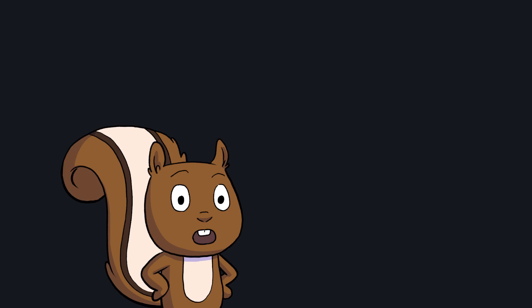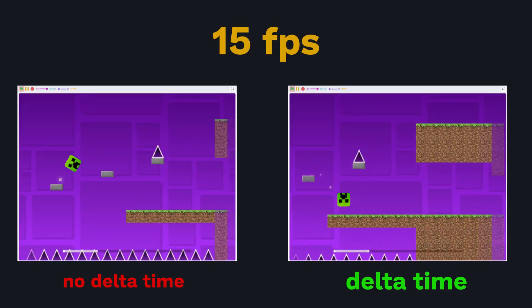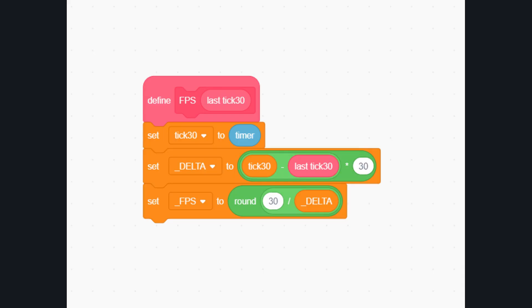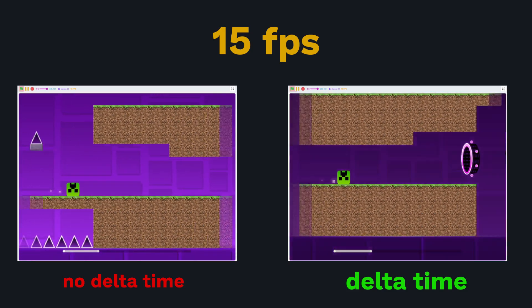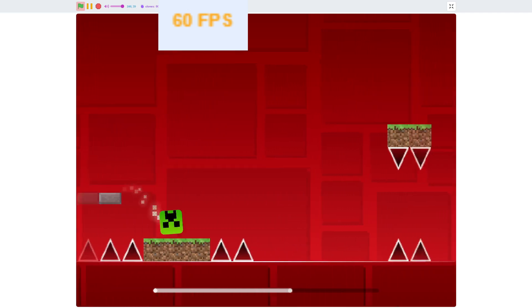But I can make the existence of the lag matter less by implementing delta timing. Delta timing is a calculation I can use to make sure that, regardless of the number of frames calculated per second, the game will appear to run at the same speed by checking for how much time has passed since the last frame and compensating for delays. This also means that using the Scratch mod Turbo Warp, you can run the game at 60 frames per second without it speeding up.